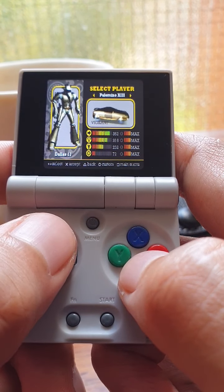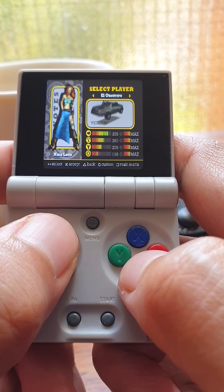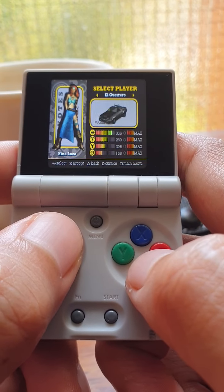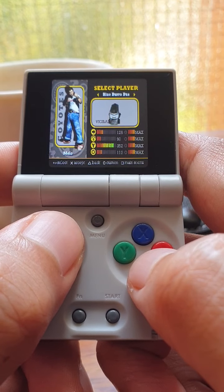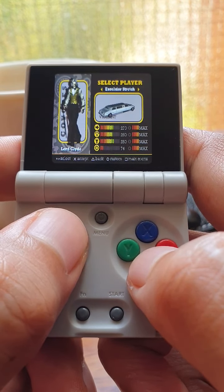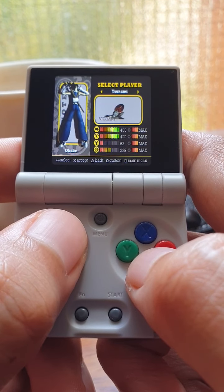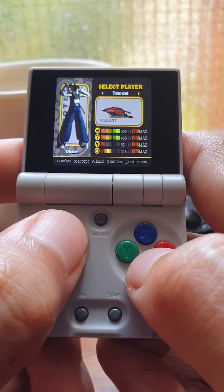There's like a slowdown there — I don't know why. Maybe Palomino 13 is harder to render. El Guerrero is guided missiles. Blue Buru bus will create like some sort of paralyzing smoke from the back. Excelsior is the electricity. Tsunami is like the blade — it will chase you and becomes a blade.